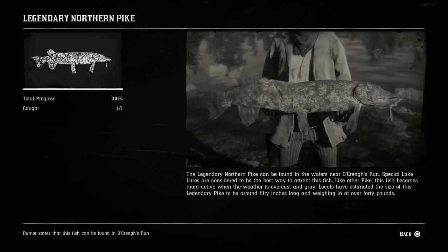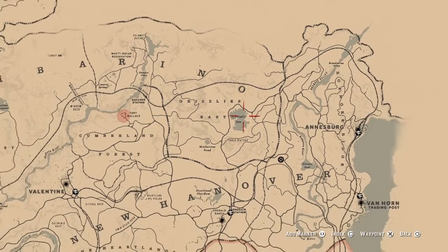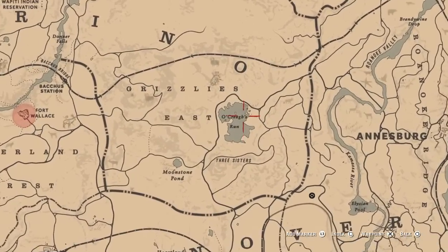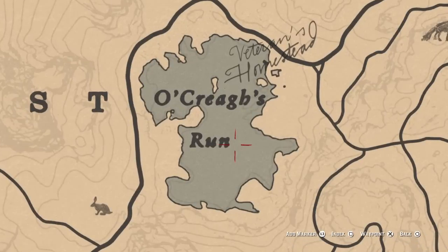The thirteenth fish on our list is the legendary northern pike. For the legendary northern pike, this fish will not show up on the map because it is part of a side mission that you can do with Hamish to obtain this legendary fish. If you do the veteran missions on the side missions with Hamish, you will be able to obtain the legendary pike. We are at Grizzly's East, above New Hanover, northern right side of the map, right here on Okri's Run. This lake is where you'll be able to obtain the legendary northern pike on the veteran missions with Hamish.